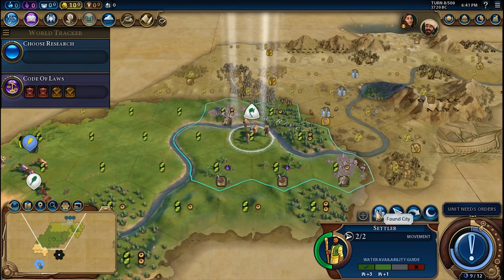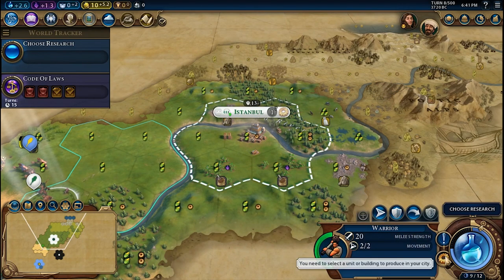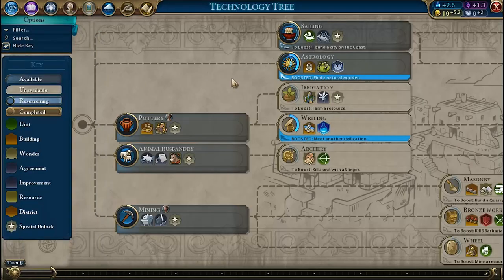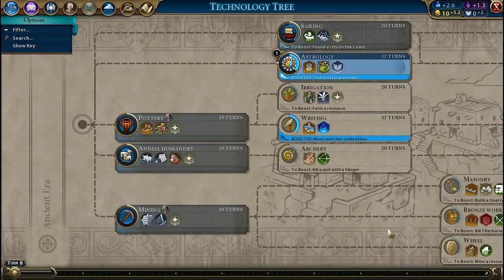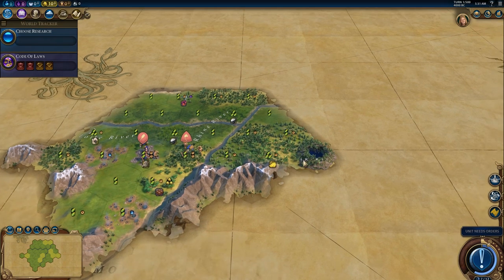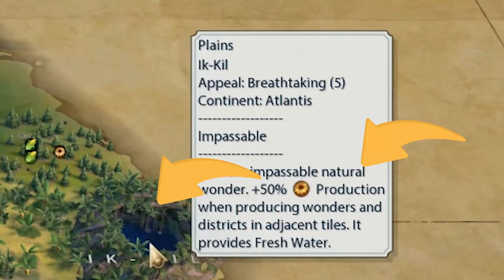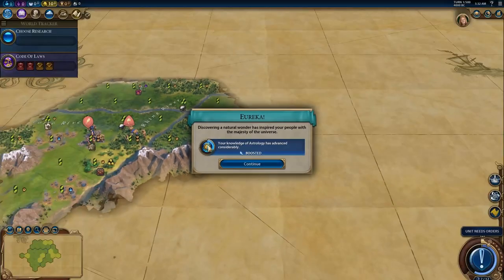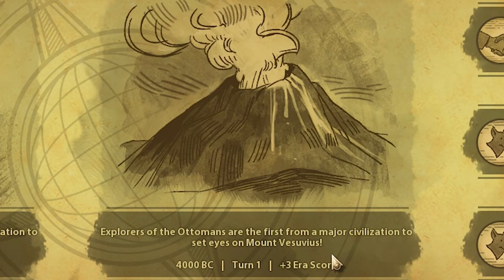Knowing that, settle your first city in a location that meets these requirements. Next, you need to research the Astrology technology in order to unlock the respective buildings. To accelerate the research, use your starting unit to explore, and if you are lucky, you will find a natural wonder that not only will boost the research, but also give you a free era score if you discover it before other civilizations, or one era score if it was already discovered by someone else.